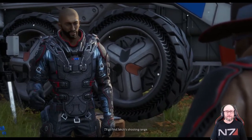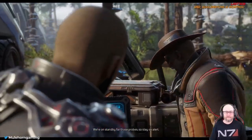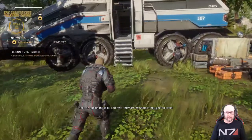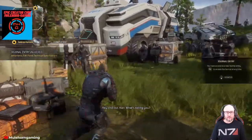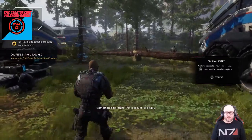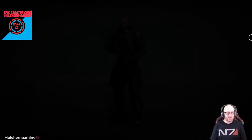I'll go find Yakub — shooting range. Good, we're on standby for those probes, so stay on alert. Alright — oh, that movement feels crispy, dude! You have access to a journal entry — you can access the journal at any time. Let's check it out. By the way, I'm playing on PC but using an Elite Controller.